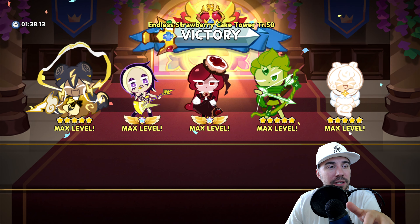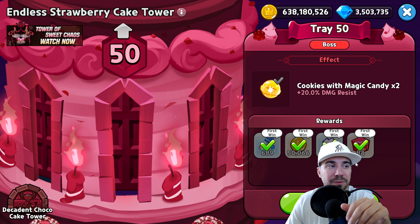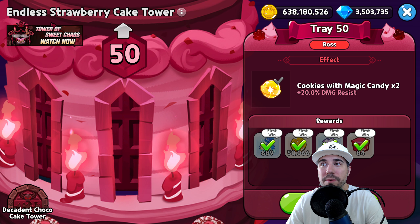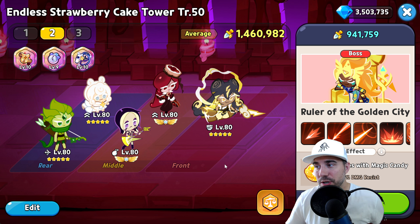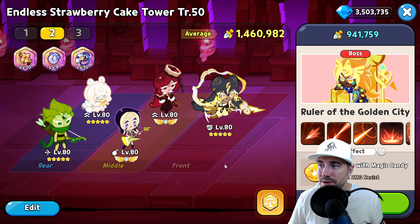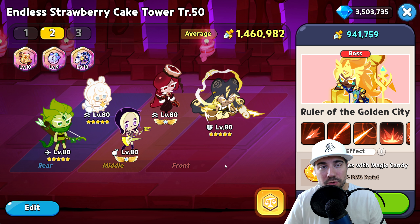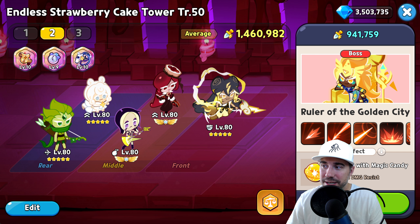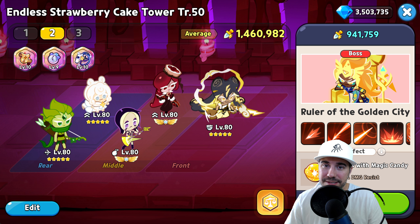You can see we're at five stars — I do not have these cookies at five stars, so I always like to call that out. That's today's episode as we've conquered Endless Strawberry Cake Tower Tray 50, taking down the Ruler of the Golden City. If you still have a question or comment, let me know — I'd love to hear from you and see you in our Discord. Thank you for tuning in, for the likes and subs, and thank you to our members. We have memberships, affiliate links, a merch store, and my socials. Best of luck until next time — keep on running!